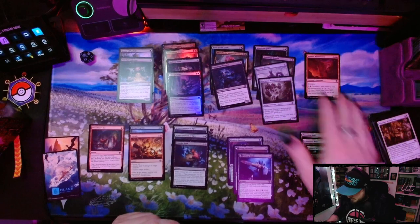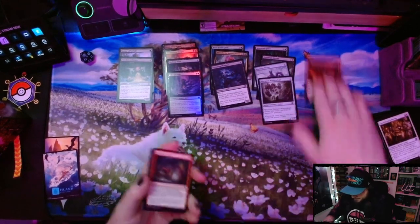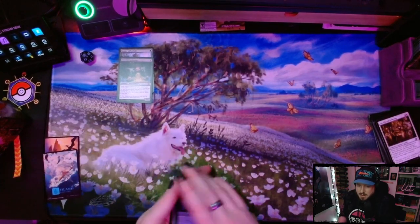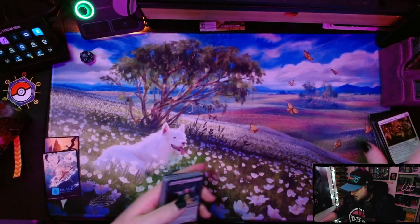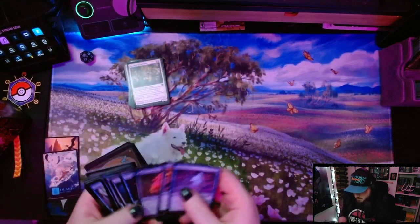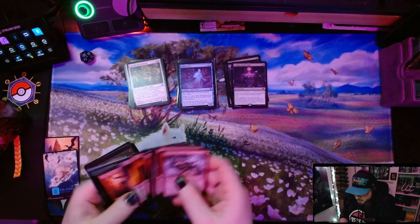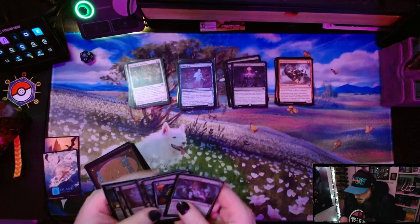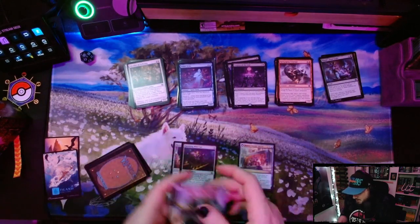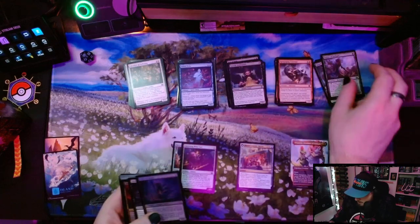That was fun. I like this set a lot and I'm bummed we didn't get to play it much. I would easily sleeve this up and have a lot of fun. The Descend mechanic is one of my favorites, being a Golgari fan and a dredge fan. We even got some really interesting rares and mythics in this pack opening — the Enigma Jewel, the Deep Root Pilgrimage that everyone's going crazy about. Ultimately it's a fun set to open, it's not the most exciting for me to crack packs, but apparently it's been an absolute blast to play, and I think that matters almost more than how fun it is to open.